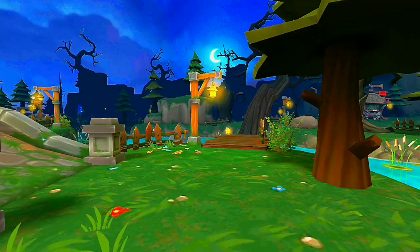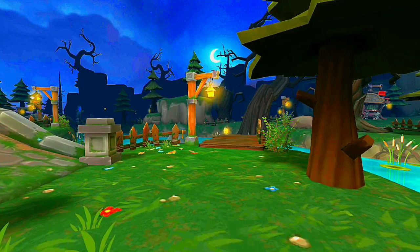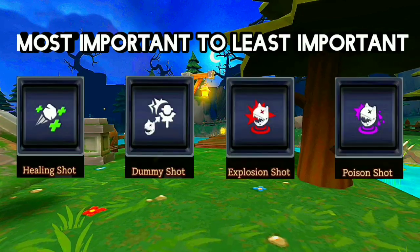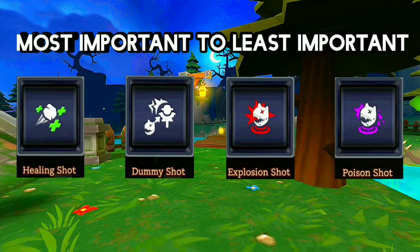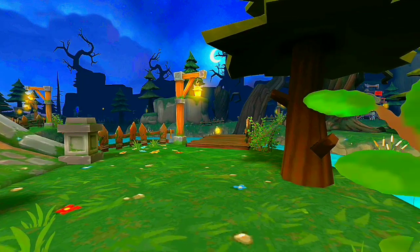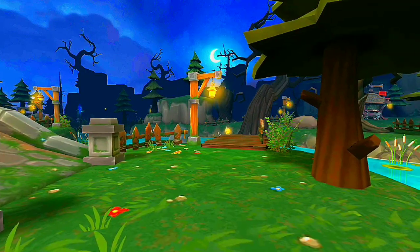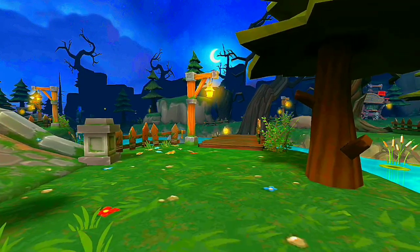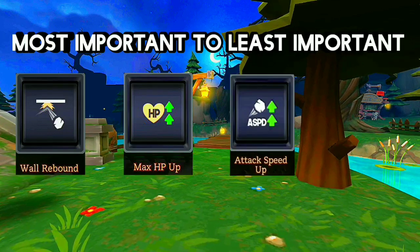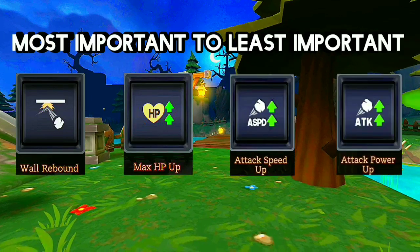For additional weapon rocks from most important to least, I would always go for healing shot, dummy shot, explosion shot, then poison shot. If you ever see a healing shot, you should just take it immediately. As for enhancers for your character and weapon, from most important to least, I would go for wall rebound, max HP up, attack speed up, and then attack power up.